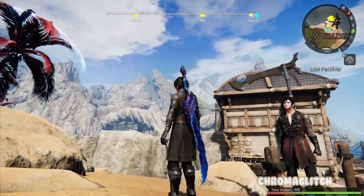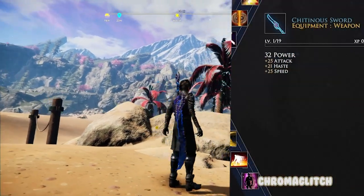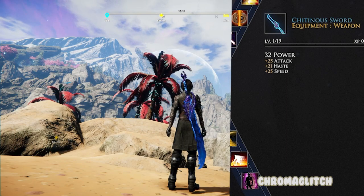Hey everyone, it's Shirt of Chromaglitch and today I'm going to show you how to get the Chitinous Sword in Edge of Eternity. The Chitinous Sword has 32 power and adds 25 to attack and speed and 21 to haste.